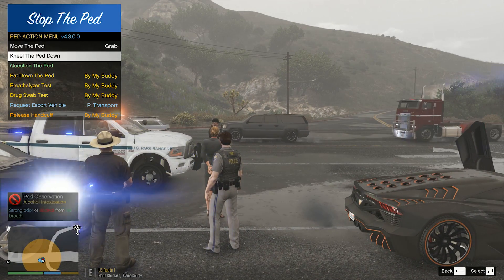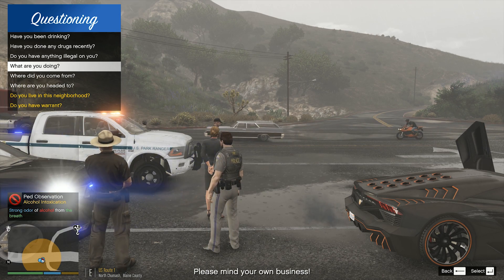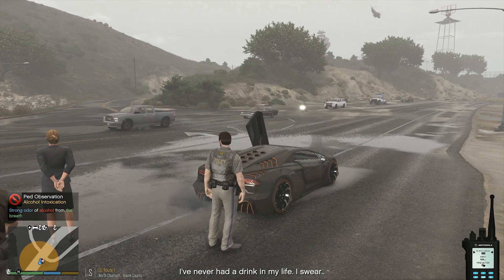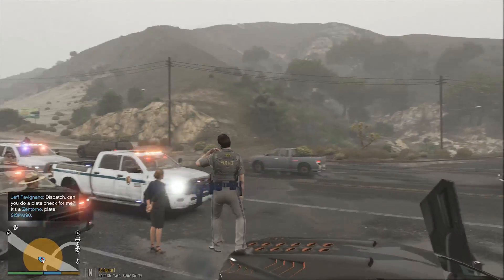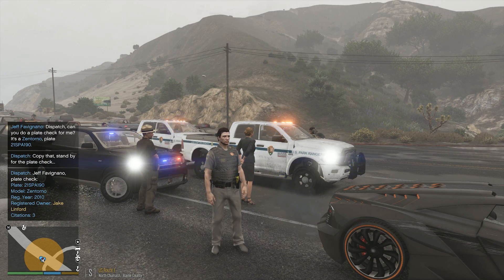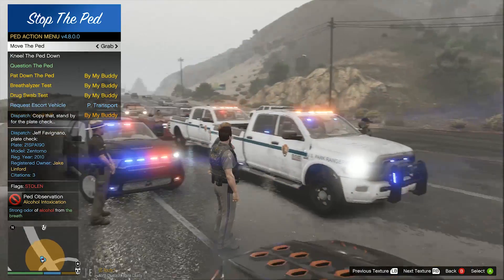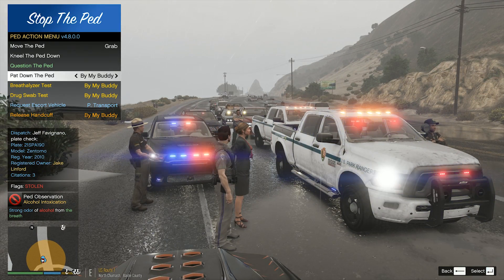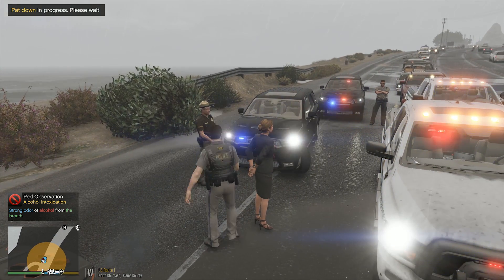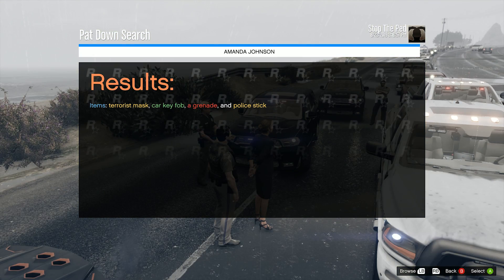What's this all about, huh? What is this all about? Driving like an idiot. Please mind your own business. Okay. Well, you been drinking or anything like that? Because I smell alcohol. I've had a drink in my life, I swear. Sure you didn't. On the plate on this thing — 2-1-SPA-190. Hold on. Park Rangers. Jake Linford. Stolen. There you go — 1-9-0. A possible stolen vehicle. She's right in the way of my dash cam, so I'm going to pat her down myself. What an idiot. Possession of a stolen vehicle. Terrorist mask. Car key fob. A grenade and a police stick.